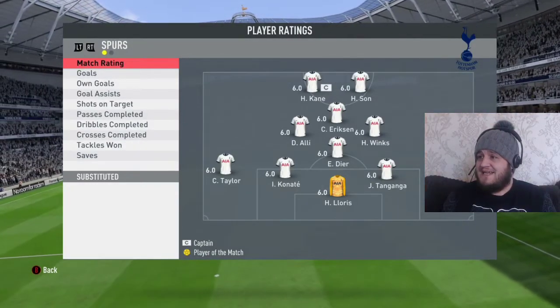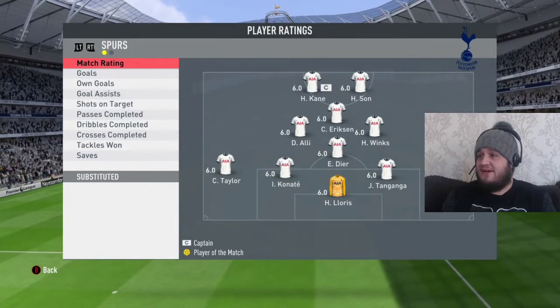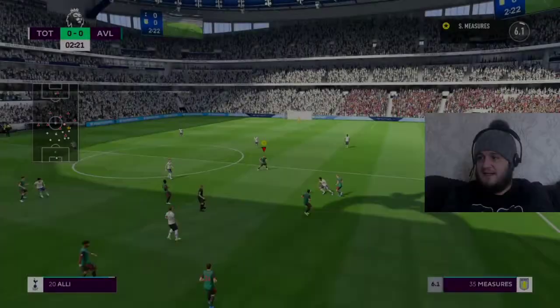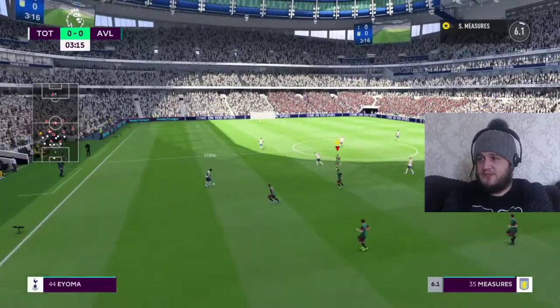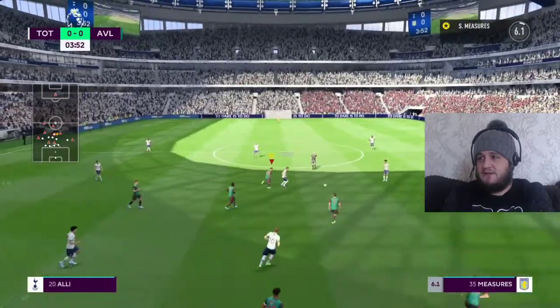And Tottenham: Lloris, Taylor, Kanate, Tanganga, Ayoma, Dyer, Winks, Alli, Eriksson, Kane and Son leading the line. Dele Alli coming forward — a very dangerous set-up with that triangle in the middle. It's going to be difficult to get the ball off them. Don't expect a great deal of change out of Tottenham today.